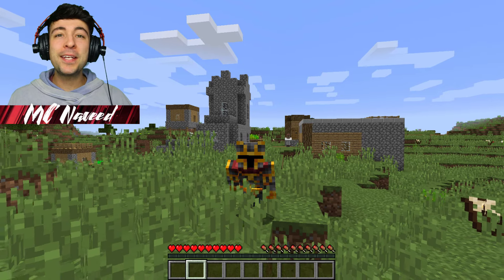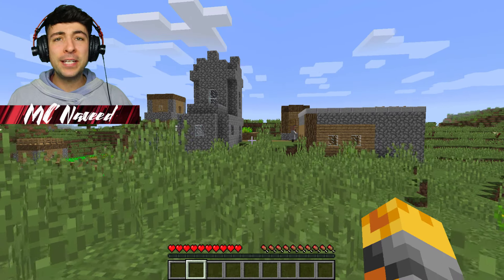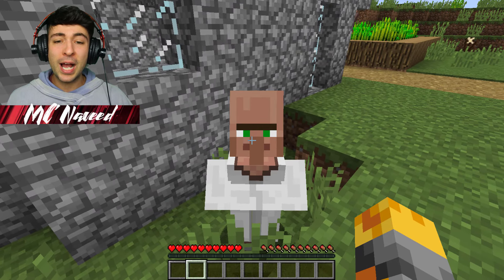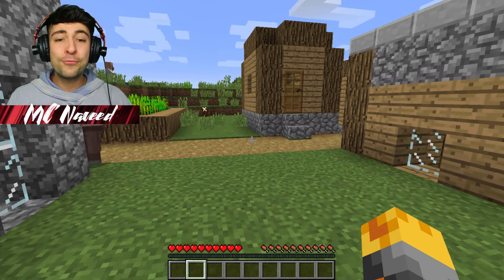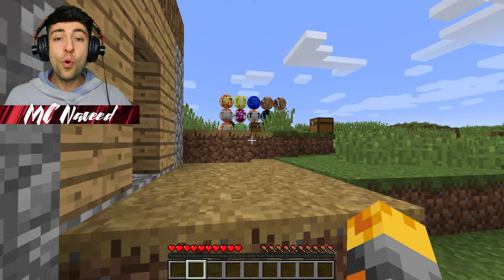Hello guys and welcome back to this crazy Minecraft video where today Markov and your zombie has sent us to this awesome village. Apparently these villagers need our help - they have created some very unusual TNTs. Excuse me villager, I'm looking for the strange TNTs, do you know where they're at? Oh, they're right around the back. Perfect, well guys let's go see what they've created and hopefully it should be something really awesome.